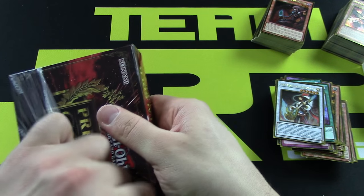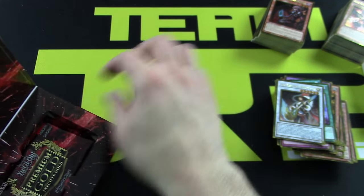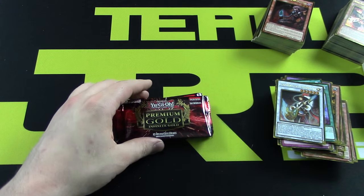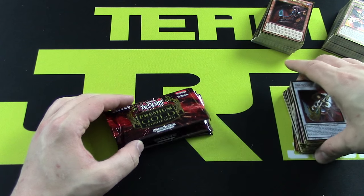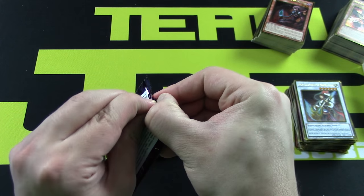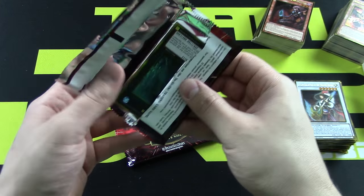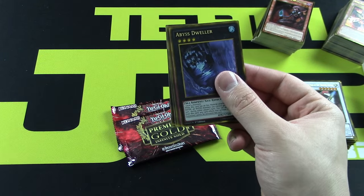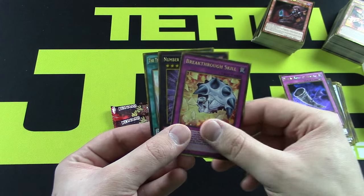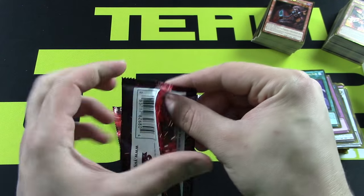Let's hope we can pull one of those legendary YCS reprinted prize cards — that would be an awesome way to wrap things up on this video. What is this — Abyss Dweller! First one of those that we've pulled. Alright, two more packs. Volcasaurus — looks like they put the Xyz in the front.